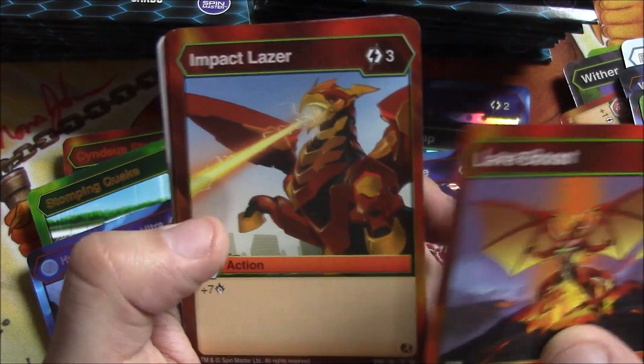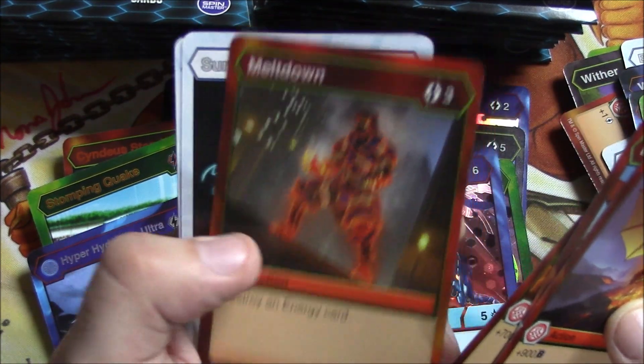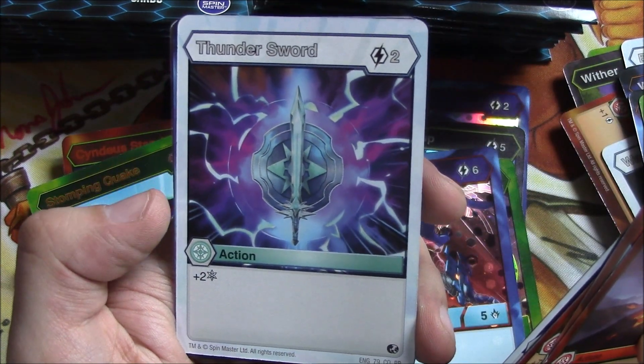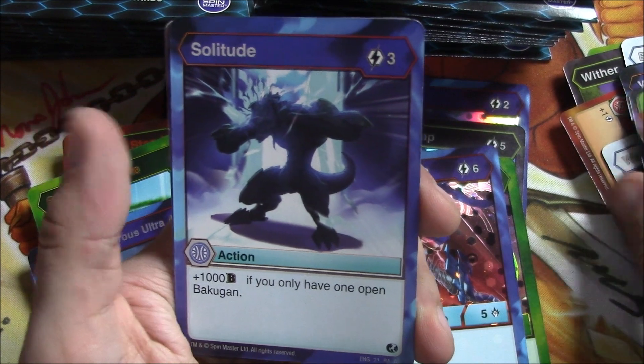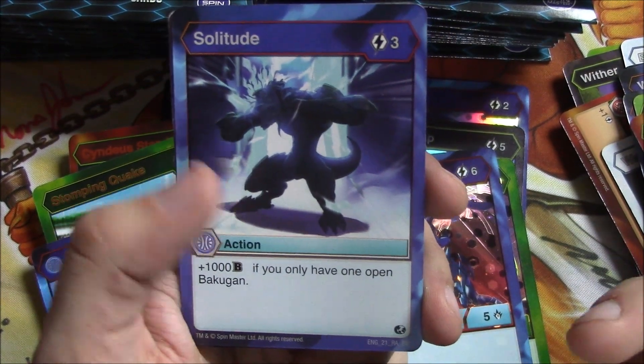Alright — Lava Boost, Impact Laser, Magma Boost, Meltdown, Surge of Light, Thundersword. Solitude — that's a rare: plus 1,000 Bakugan if you only have one open Bakugan.